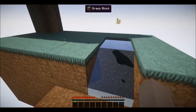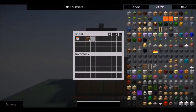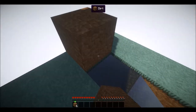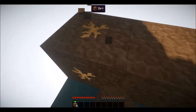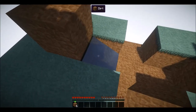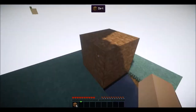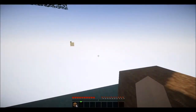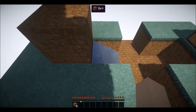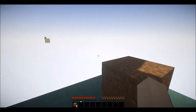Now, what you want to do so this water doesn't freeze is put a block over it. So I'm going to do that now. There. I've just put a block over the water. Now, we're in an ice mountain biome right now. This whole map is set in an ice mountain biome, which means the blocks of water that you place will freeze.